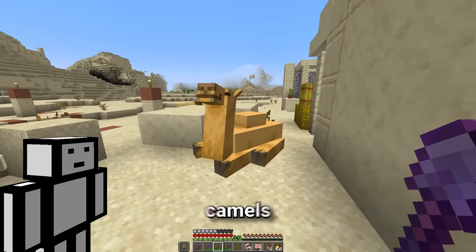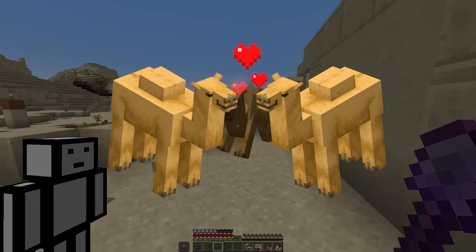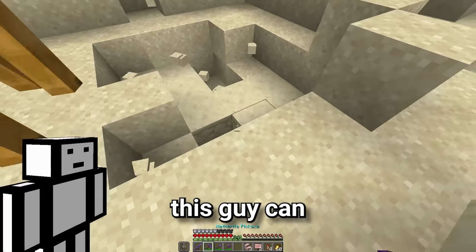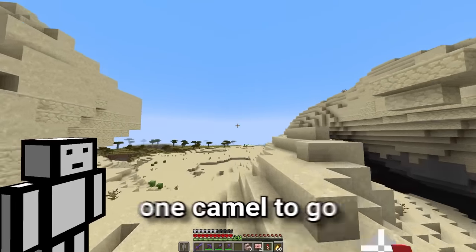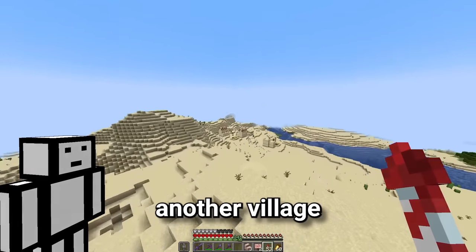Speaking of which, to get more camels, we're gonna need to breed them, which requires two camels. So for now, this guy can get in the hole. One camel down, one camel to go. Come on, there's gotta be another village. Yes.